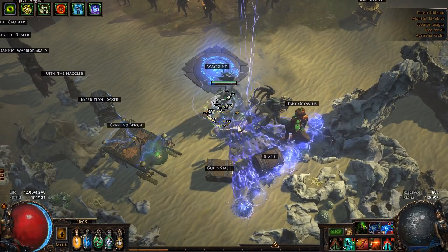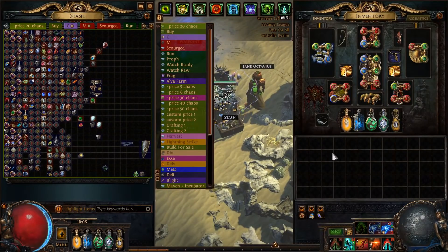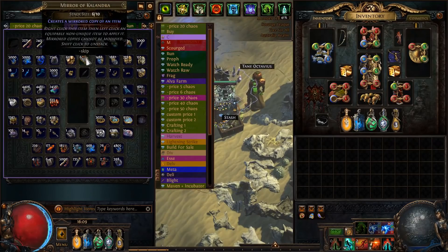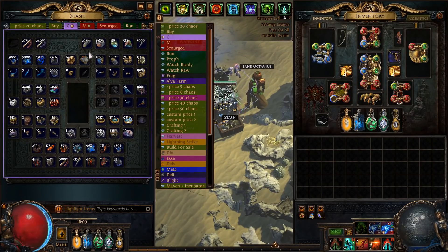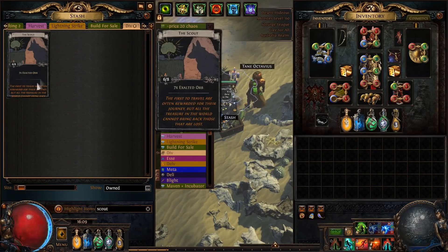Today I'm going to be showing you how I farm a lot of exalts from Nemesis maps. So far I have dropped two mirrors doing this, which is really nice, and I get a lot of exalts and scout cards as well.